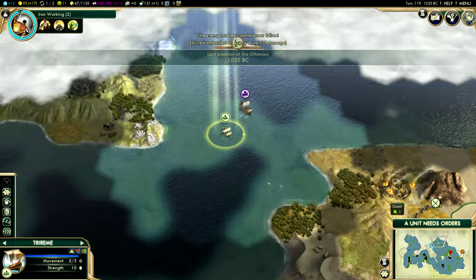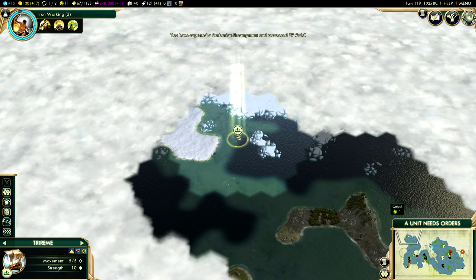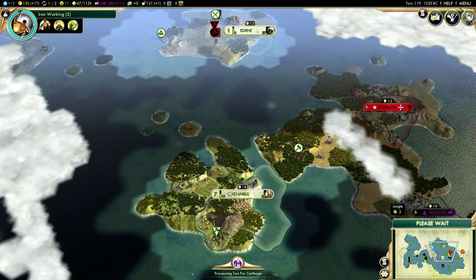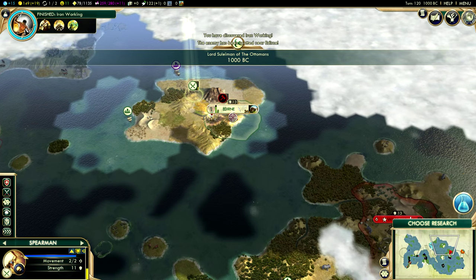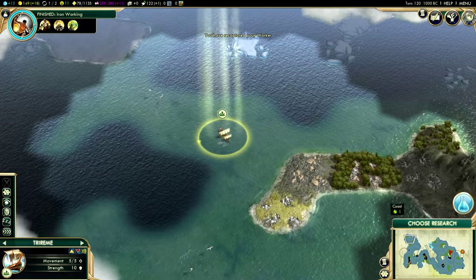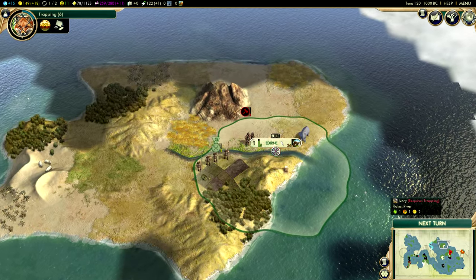I've locked off access to the encampment by this barbarian, and pretty soon I will pillage the encampment — meaning he's got nowhere to go. That's good for us, bad for him. I will give that worker back. After I make the Colossus — or at least try to go for the Colossus — I think I should make another settler, as most of these guys have three cities. I'm going to go take my worker back.